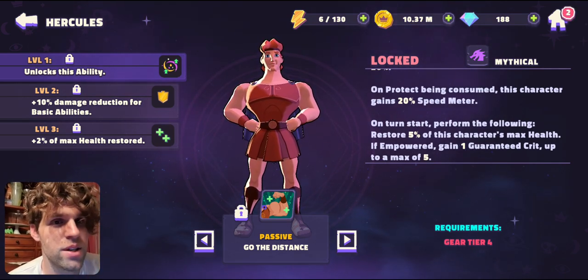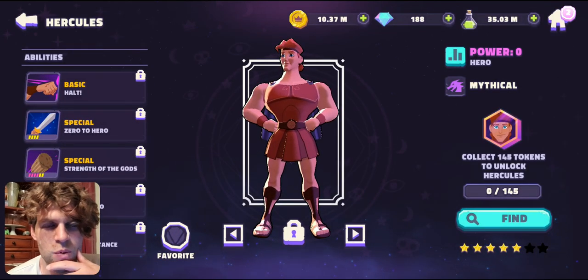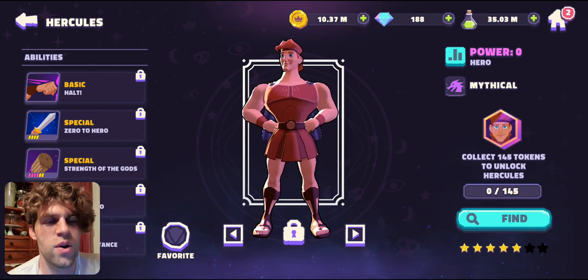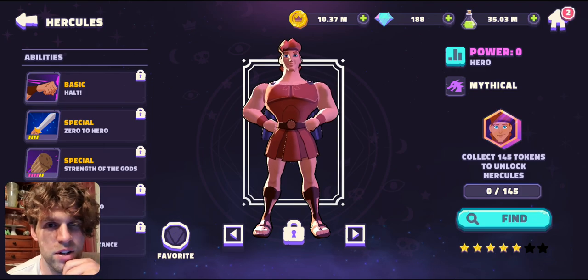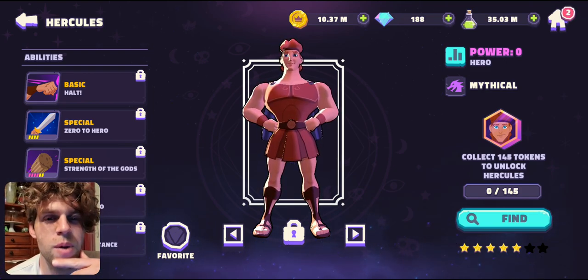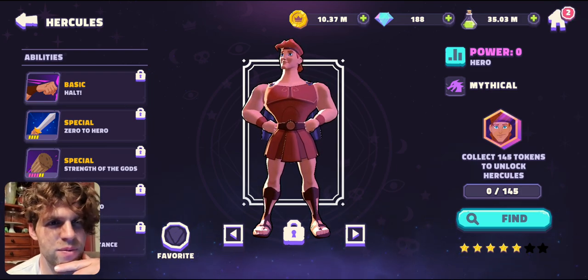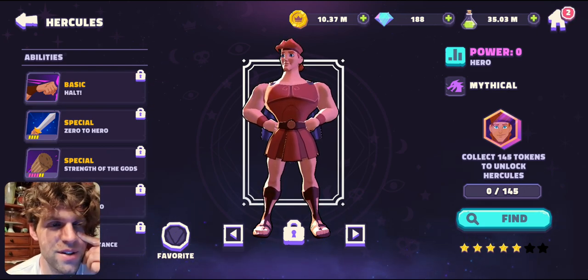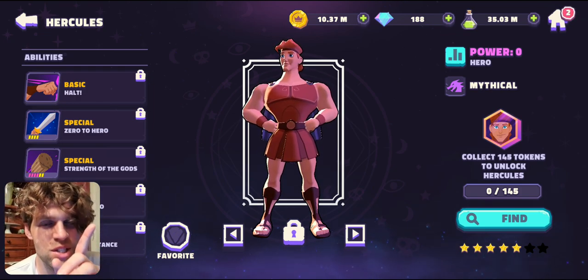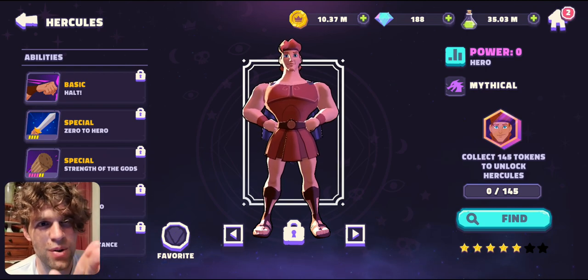He's also going to work really well with Pegasus, who came alongside him - Pegasus can share incoming damage, so if Hercules is taking too much from an attack, some gets shared to Pegasus to keep him alive. You can work Hercules into so many teams, even outside of the Hercules faction. He is going to be a crazy legendary. We'll have Hercules showcasing in the coming days, so subscribe and stay tuned - see you there!